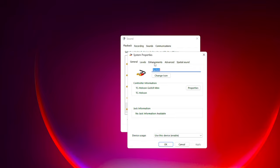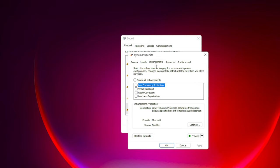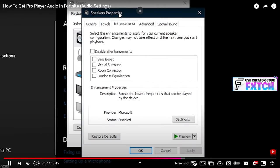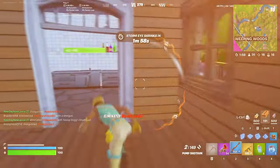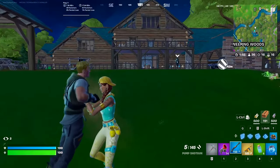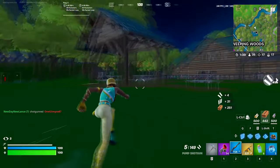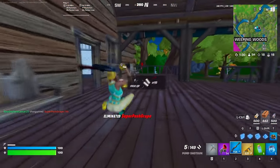Once drivers are updated, go back into Properties and head to the Enhancements tab. You should now have an enhancements tab available. Find the Bass Boost option, tick it, and set the frequency to 50 Hz and the boost level to 15 dB (15 decibels). These are OG settings that pros were using — they were very much gatekept. Mongrel was using them for the longest time, and Mitro and Clix at some point too. When pros get professional PC optimizations, a lot of the time audio is optimized this way.